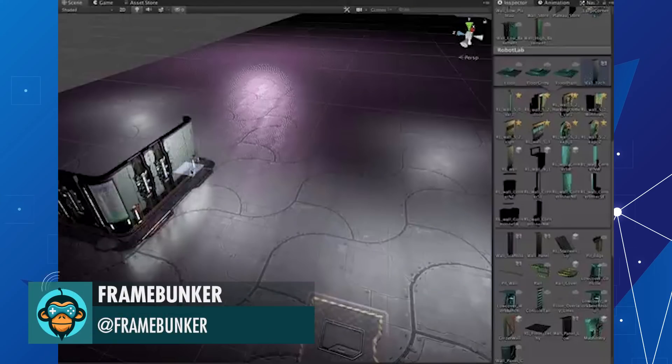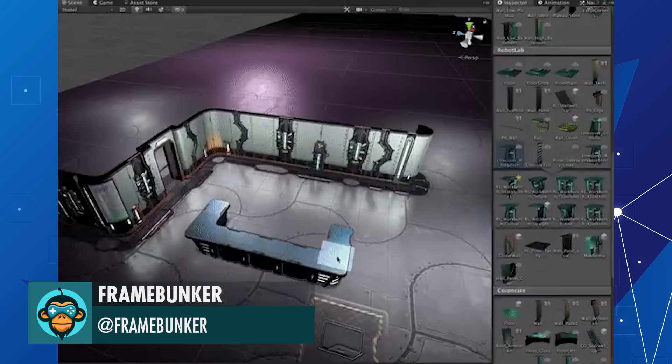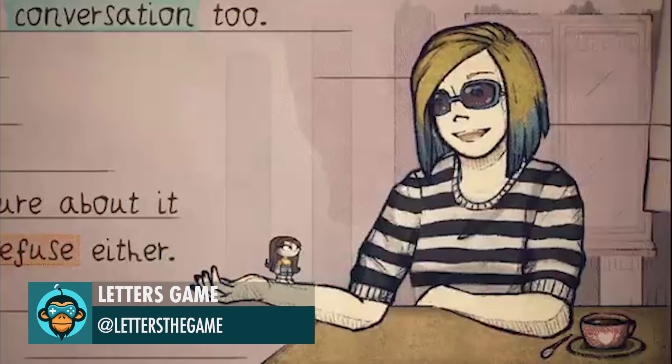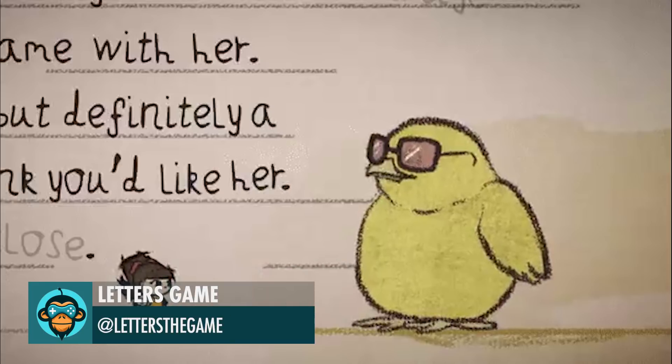Check out our Homebrew Tile Map System by FrameBunker. If you throw the word cool on a drawing, it will become cooler by wearing glasses, even if it's a chicken by The Letters Game.